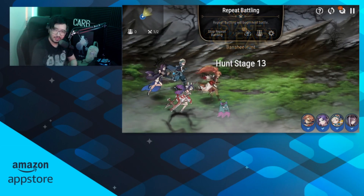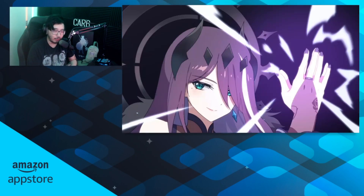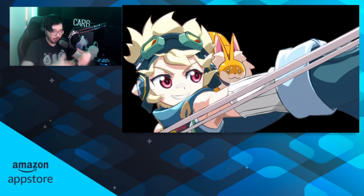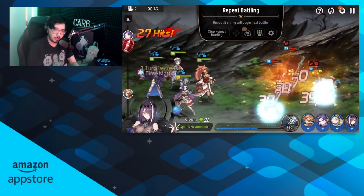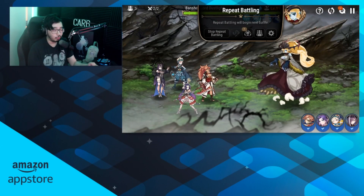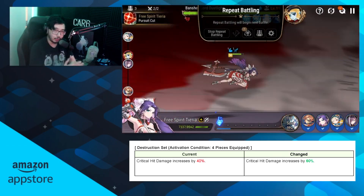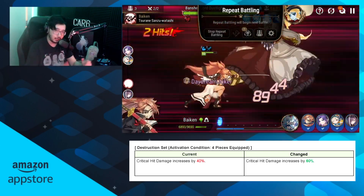The reason we're revisiting Wyvern vs Banshee is that speed set is usually king in turn-based games because taking first turn offers a huge advantage. Epic 7 is no exception, but with the recently buffed destruction set — mainly getting buffed from 40% increased critical damage to 60% — the gap between Wyvern and Banshee has closed even more. Destruction set is now the actual king of stat efficiency and gear score.